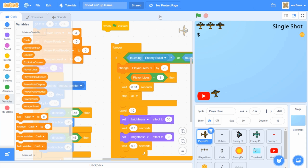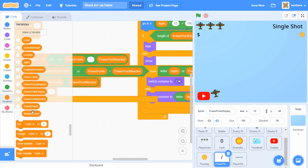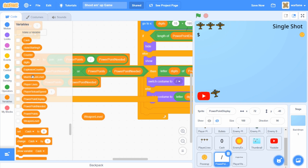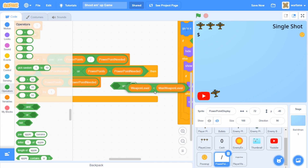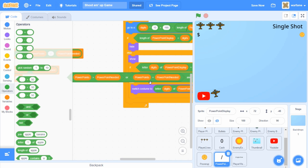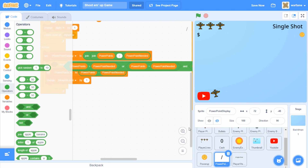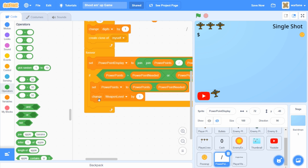I'm going to go to the PowerPoint display sprite. I don't want the power-ups to do anything once the player reaches the max level. So inside of this if statement, we also want to check if the weapon level is less than the max weapon level. For the max weapon level, let's create a new variable — I'm going to call this 'max weapon level'. We want to make sure to check if the weapon level is less than the max weapon level, then drag in 'and' — putting the existing condition on the left side and the new condition on the right side — and drag all of this back inside of the if. So now the player can't upgrade to the next weapon level if the player's at the maximum weapon level.